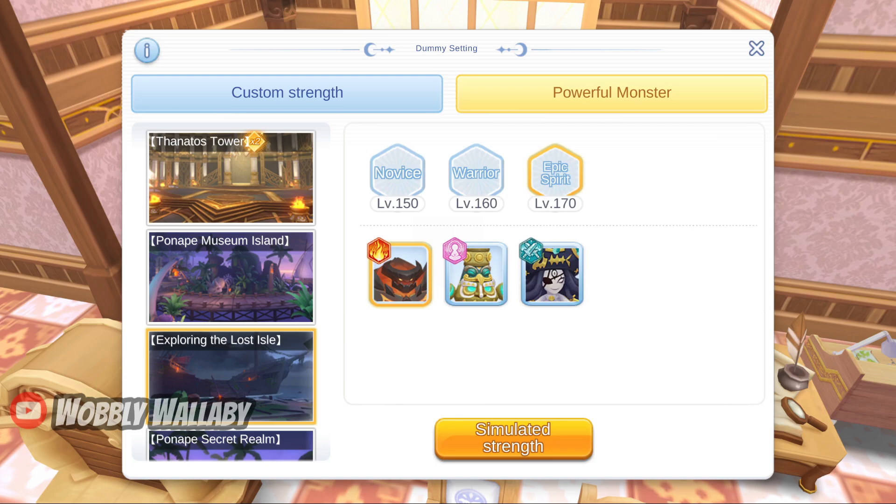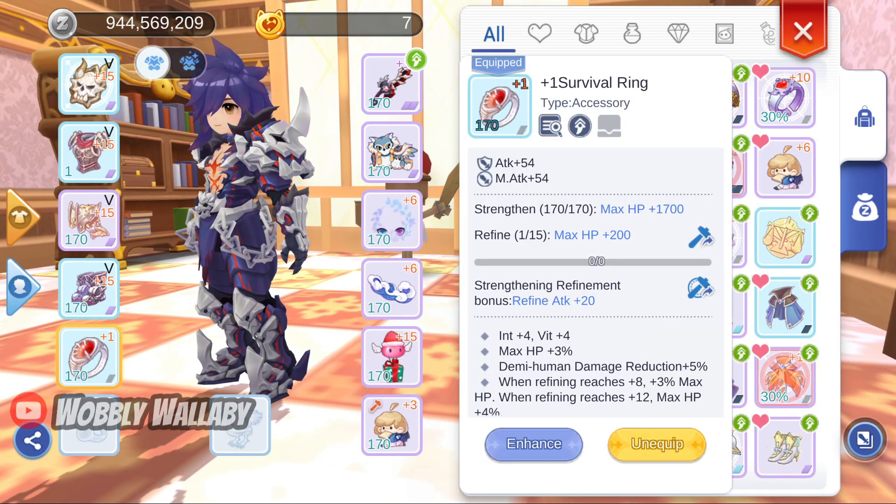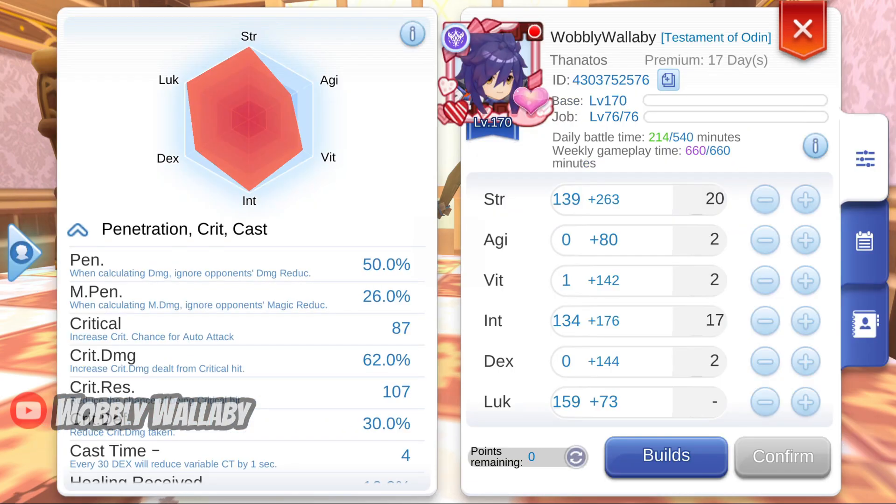I'll do some damage tests to show that Hidden Penetration does exist in the game. Here I set my Dummy to the Legend Golem. I'm using my Thanatos since his damage is consistent. I equip a Refine 1 Survival Ring — the reasoning is for each Refine level, it adds HP, which wouldn't affect Thanatos' damage. I also show that my Penetration is at 50%.